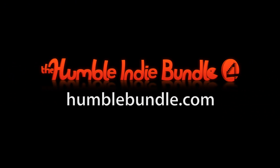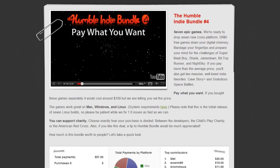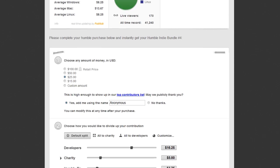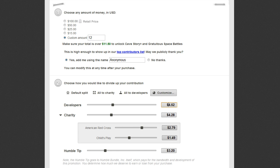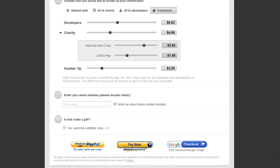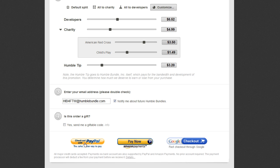So don't delay, get over to HumbleBundle.com. Press the purchase button or get down to the bottom of the page. In step one, you can name your price. Step two lets you customize your allocation. Feel free to use the sliders or type in amounts directly for each category. Step three, enter your email address correctly so we can send you a link to your download page. Step four lets you decide if you want to make the bundle a holiday gift for a special someone. Next, just choose your favorite payment processor and complete your order.